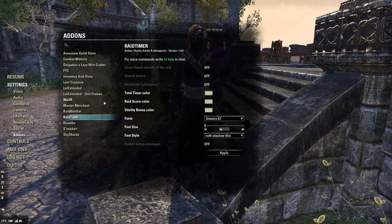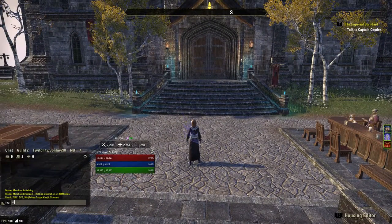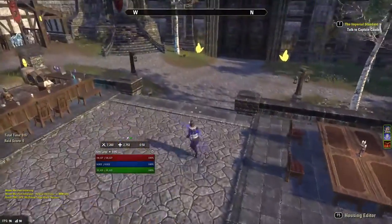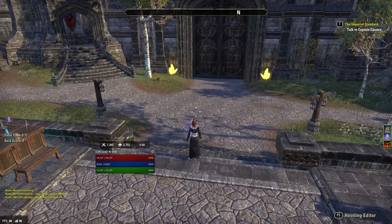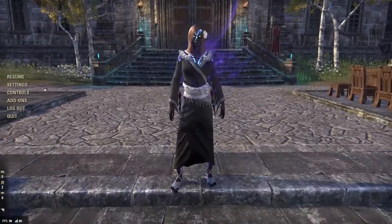Next we have Raid Timer — this is not a new one. It essentially shows you your time and score for a trial. For example, you type '/rt start' and above the chat you'll see the timer go up. If you've watched any of my trial videos — Maelstrom Arena, Dragonstar, or any others — this tells you how long you've been going and your raid score for leaderboard purposes.